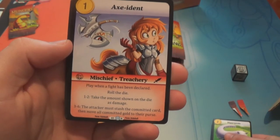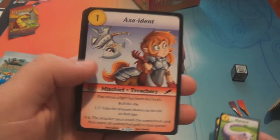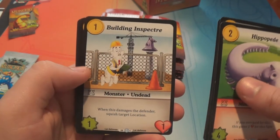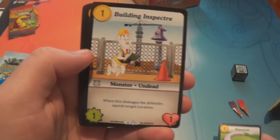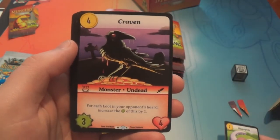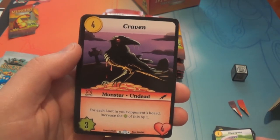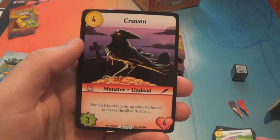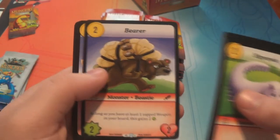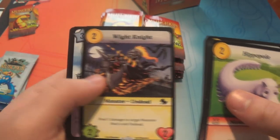One to two: take the amount of damage shown on the die. Three to six: the attacker must stash the committed card and then move all committed gold to their purse. Meat Shield — common. Building Inspector — common. Craven, which is a rare: costs four gold and it's a three-four; for each loot in your opponent's hoard, increase the power of this by one. Bearer — common. Flail Fail — common. White Knight — common.